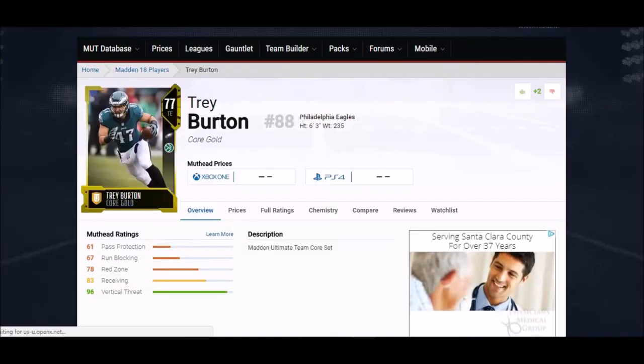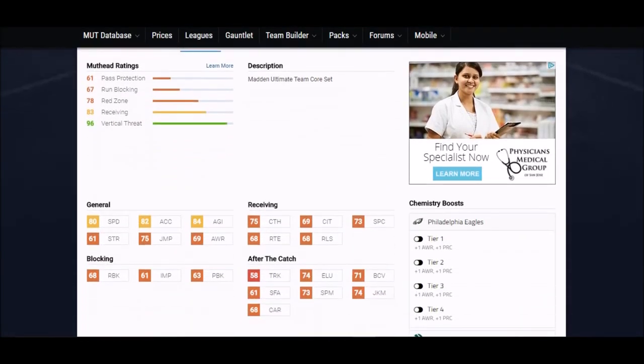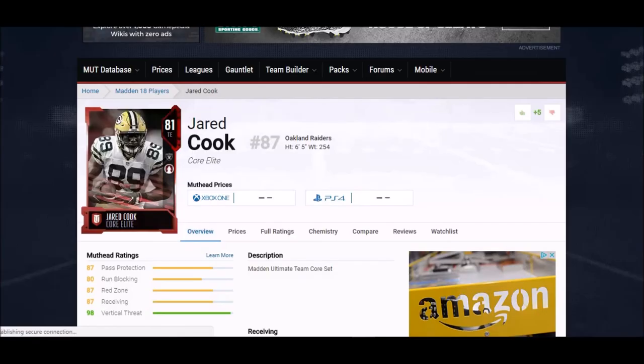I gotta give a shout out to Trey Burton — I used him so much last year. He was a silver card back then and a little bit faster, but they dropped his speed like everybody else and gave him a gold card, improving him in a lot of areas. He's got a 68 run block, one of the higher ones, though I don't think he's really a good blocker in real life. His speed of 80 is above average, and his acceleration, agility, and catching stats are all really high. I love this guy — he's great in game.